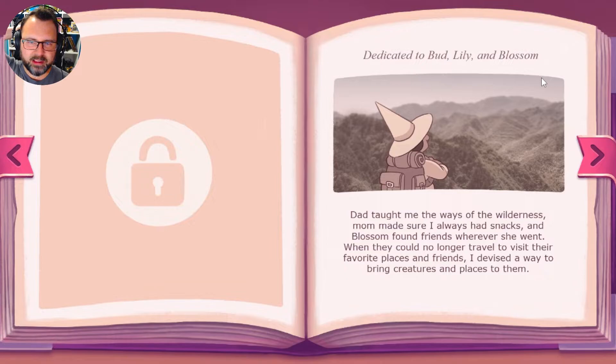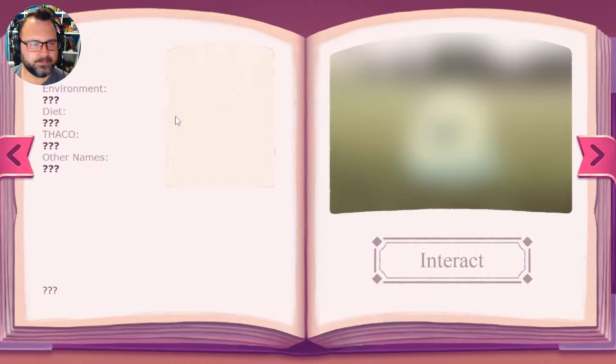A long time ago, when I was doing graphic design as a freelancer, I worked on a website that was designed to look like a storybook. It had vines that went through it and opened pages and stuff — it was kinda cool. Long story short, I dig book designs in every way.